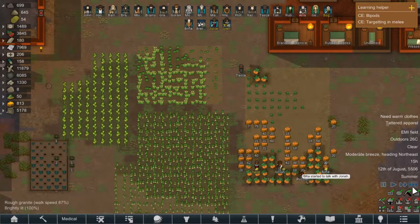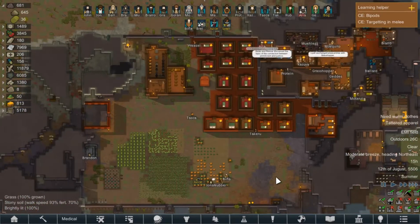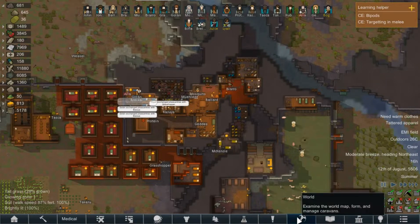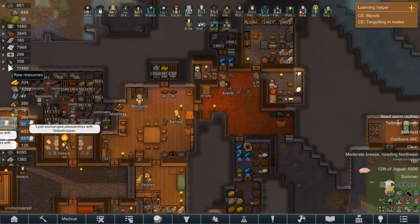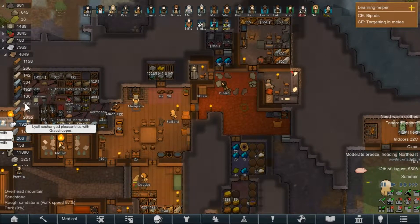They're collecting the food that they need, which is fantastic. Lots of pumpkins. We had discussed going out into the world map to do some things - maybe some trading. We don't have a lot of resources at the moment. We have a lot of cloth, to be honest. I want to get rid of some of it, maybe buy some useful stuff for the colony.